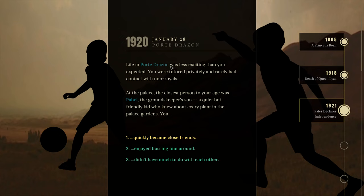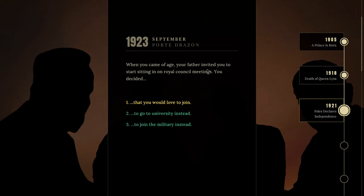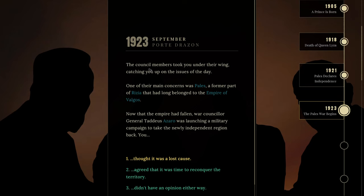'Life in Port Adrazon was less exciting than you expected. You were tutored privately and rarely had contact with non-royals. At the palace the closest person to your age was Pablo, son of the palace groundskeeper — a quiet but friendly kid who knew about every plant in the palace gardens. You quickly became close friends.' 1923: 'When you came of age, your father invited you to start sitting in on royal council meetings.' I think we'd love to join — that's the perfect one for the sort of character I'm going for.